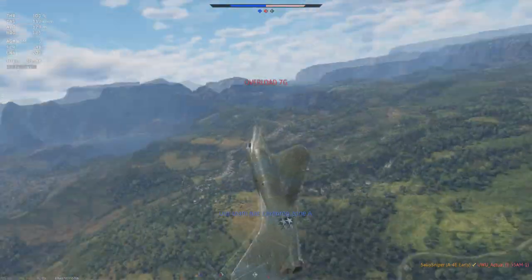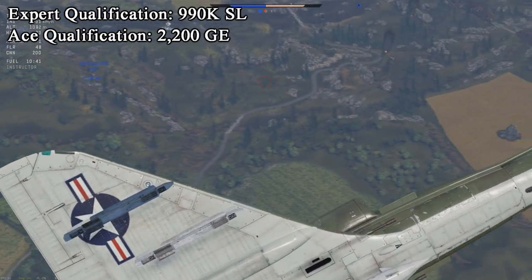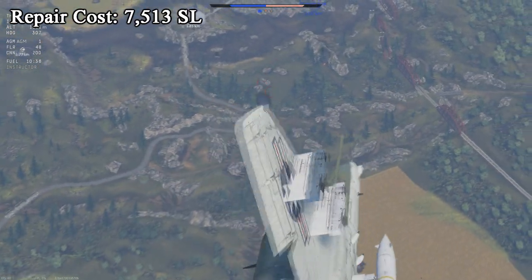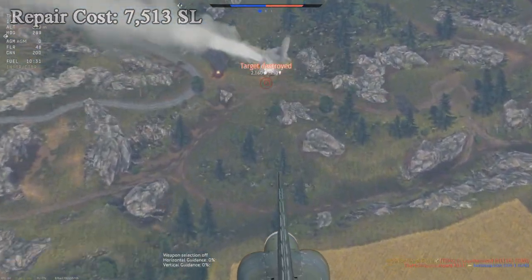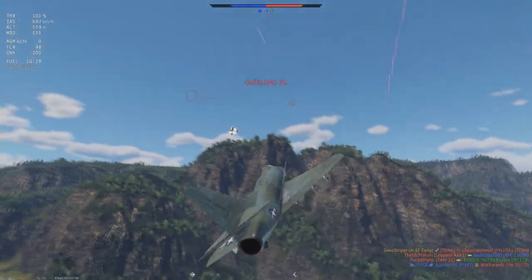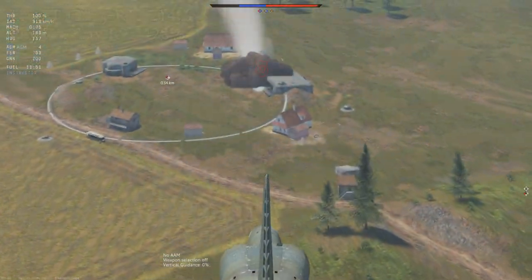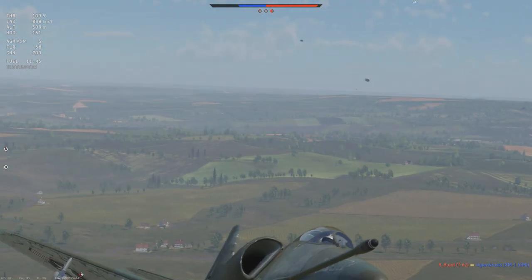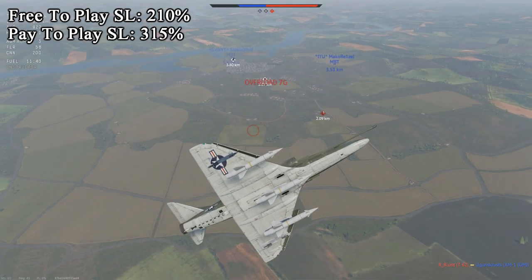You can additionally purchase the Expert and Ace qualifications for the jet, costing 990,000 Silver Lions and 2,200 Golden Eagles respectively. You also have a fairly cheap repair cost of 7,513 Silver Lions, but as this jet is a monster in combined battles — possibly even better than the infamous G91 R3 — I imagine this repair cost will skyrocket in the coming months. The vehicle has a base RP modifier of 2.14, giving 214% with a free-to-play account and 428% with a premium account. Your base Silver Lion modifier of 2.1 is pretty high for a battle rating 9.0 jet, and you can expect 210% with a free-to-play account and 315% with a premium account.